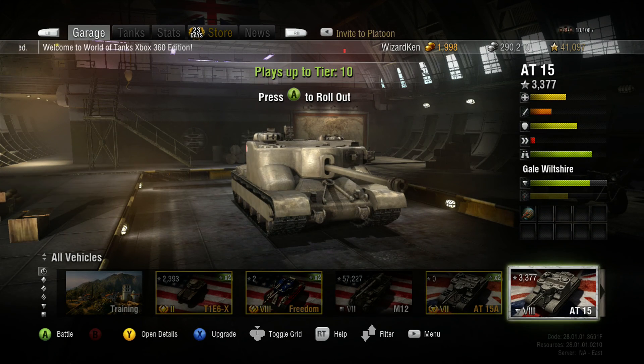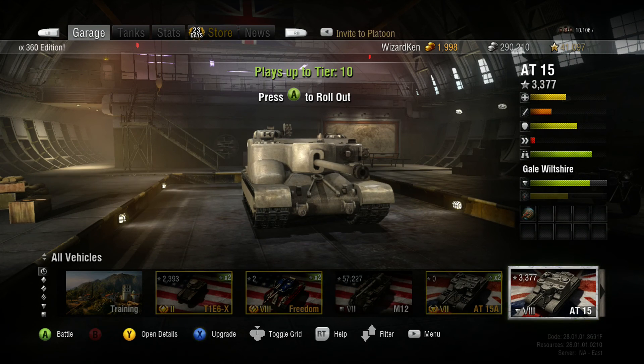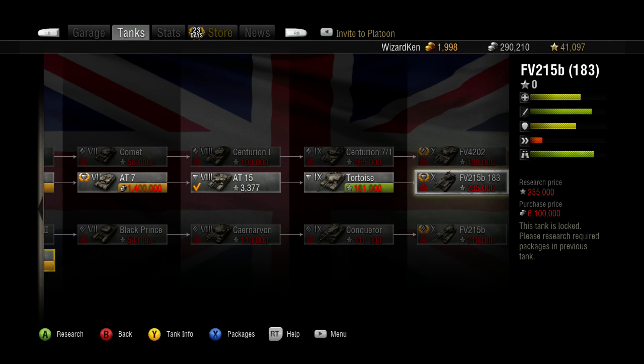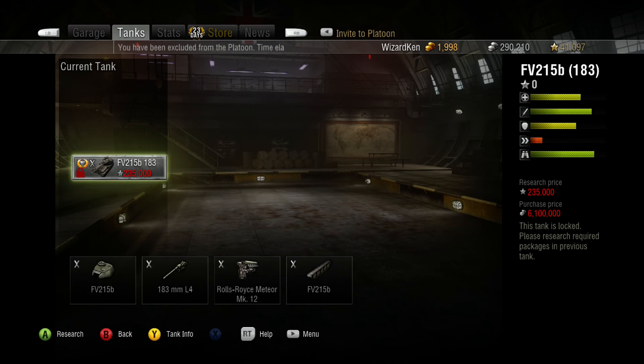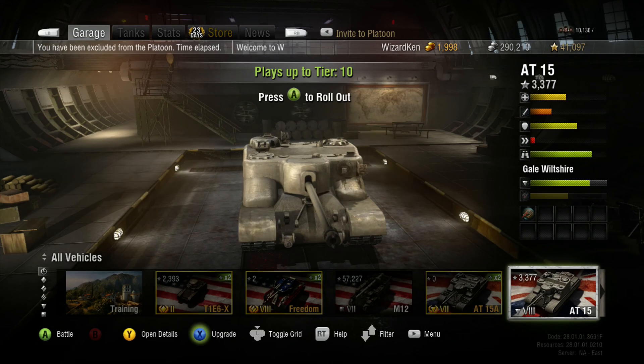Faster reload, great penetration, pretty good accuracy — these tanks can be very, very mean, especially once you get to the Death Star. If you don't know what the Death Star is, it is the tier 10 tank destroyer you can get with the British line — the FV215B 183. The standard shell damage is anywhere between 863 and 1438, with two rounds a minute. Pretty nasty.